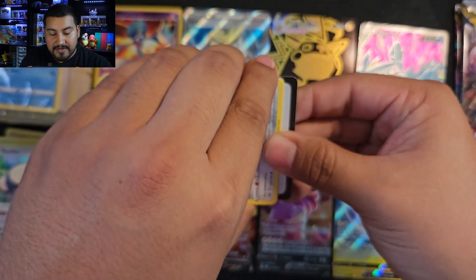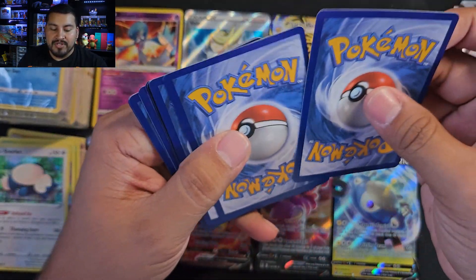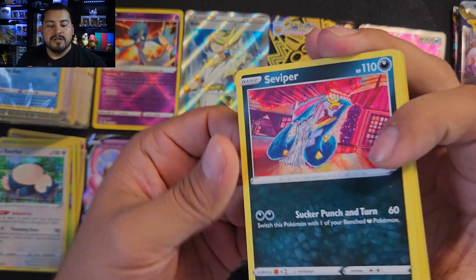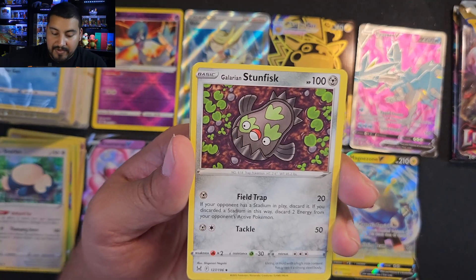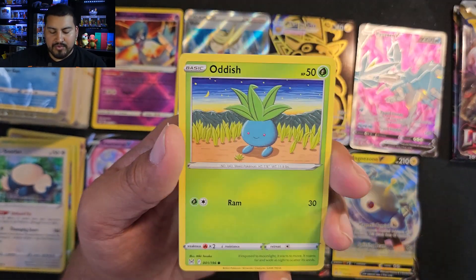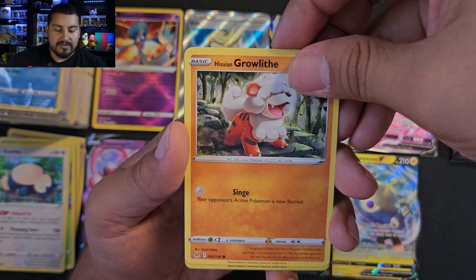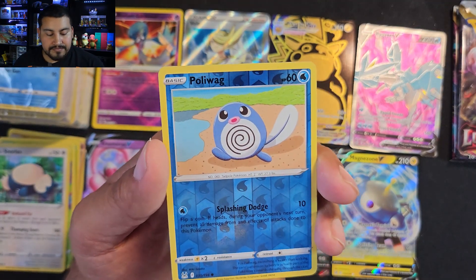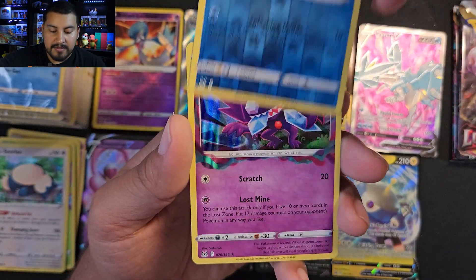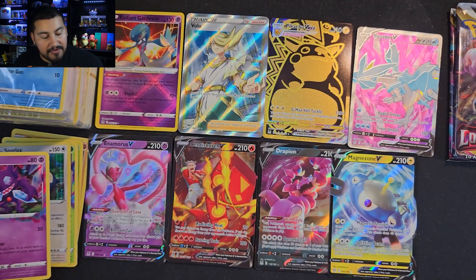That's a pretty nice board right there — that is eight hits. We have a dart throw. One, two, three, four — if I was spoiled, it was this thing. Viper, Stunfisk, box of disaster. I've only pulled one Snorlax, a Drapion, a Magnezone, and a Radiant. No trainer gallery hit. I do have a reverse Poliwag, and a Sableye holo — another holo, that's our fifth holo.